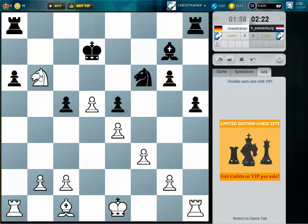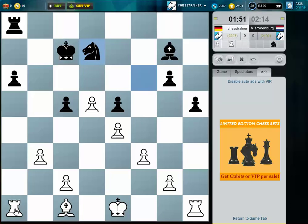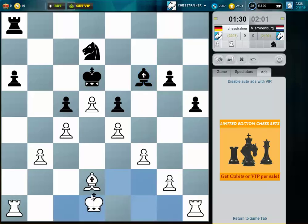Then I take the exchange. Now I don't want him to play c4. Knight to b6 might be his idea, but let's keep the possibility of bishop to a5. What I also want to do is take control over c4 so he cannot move the pawn. I think the knight would also be good on c5. So I put my king to c2 and then double up the rooks on the a-file.